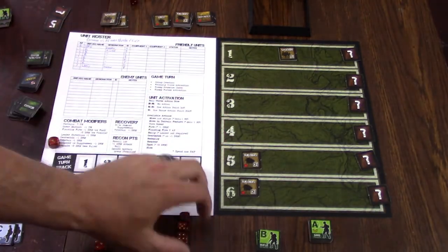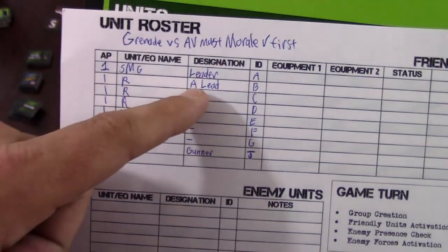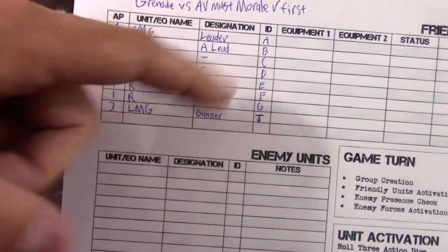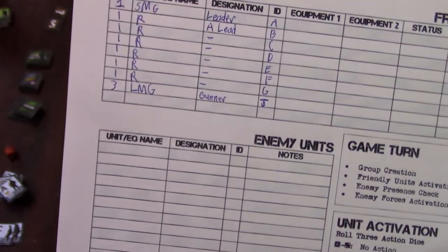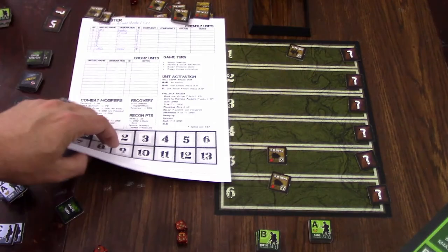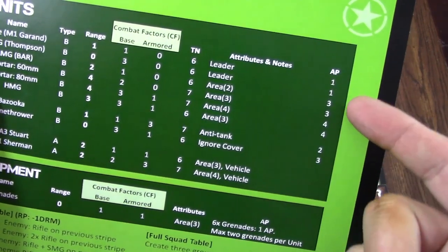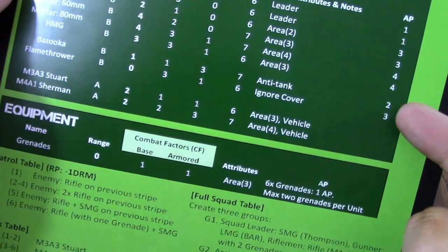I went in with a group of riflemen. I've got one SMG leader — marker A — and A is the lead. They suggest having an assistant leader in case the leader gets killed, so I picked marker B as assistant. He's not the leader yet; if the leader is killed, B would take over. The rest are riflemen with the exception of the LMG, which I put down as a gunner — he's J. Each unit costs a different amount of points: rifles and SMGs cost one, LMG costs three, mortars three or four, HMG is four, bazookas two, flamethrowers three.